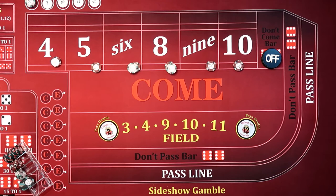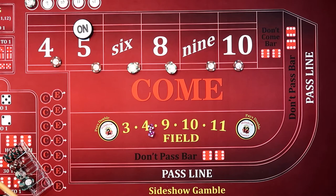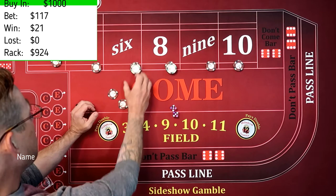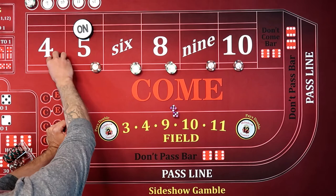Everything's off right now. We've got a 5 — so the point's going to be 5. We're back on. Now I want 3 hits. That's what I'm looking for. We've got a hard 6, so that's going to pay us $21. That's a $21 winner.